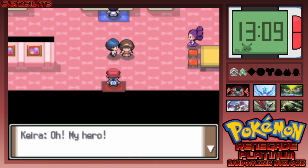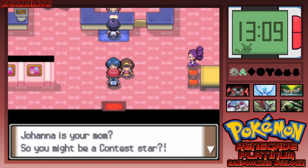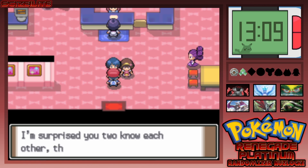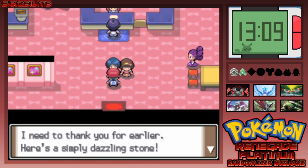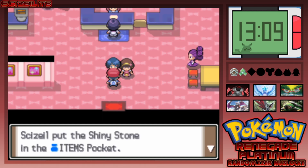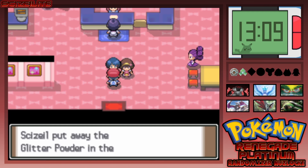Oh — my mom's here! Her name is Johanna. Kira recognizes her and says I might be a contest star. Mom says she's never heard me have an interest in contests. Kira thanks me for earlier and gives me a Shiny Stone — that could seriously come in handy. She also gives me an accessory. There's also someone standing on the right side of the screen but we'll get to that later.